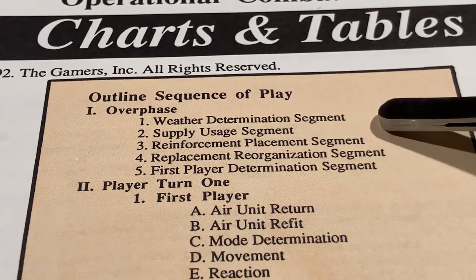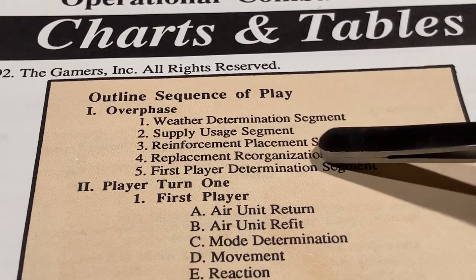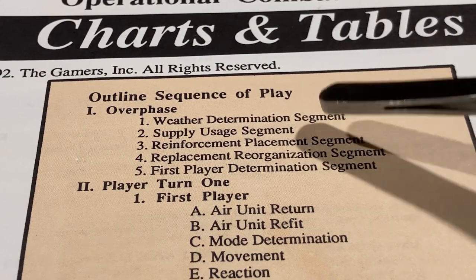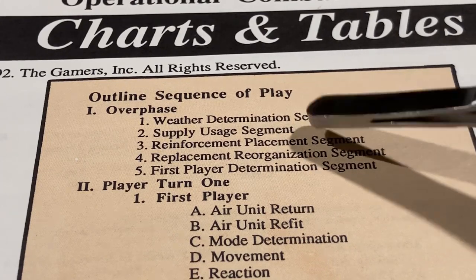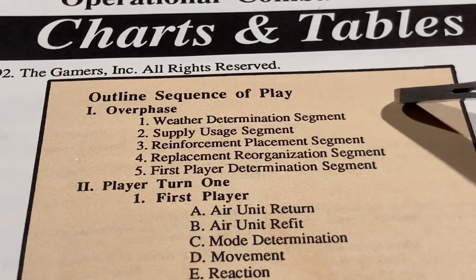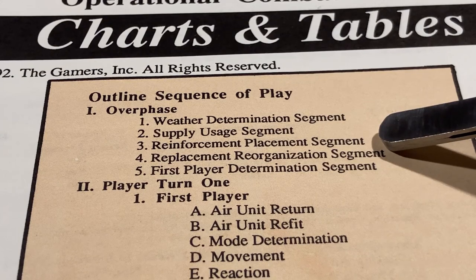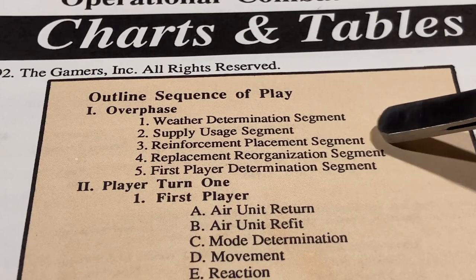Rules not being used will be added in the last scenario. Supply usage is where we do all of our supply figuration for both sides at the same time — figuring out how many supply points are necessary to sustain the armies on the map. That's where you choose supply levels, whether you're taking from dumps or HQs. Third, the reinforcement placement segment: this is where SPs and units get added to the board according to the scenario book.